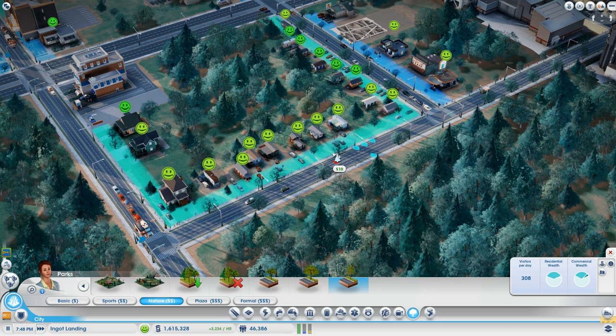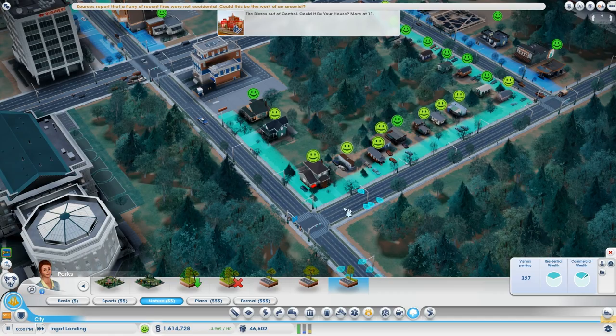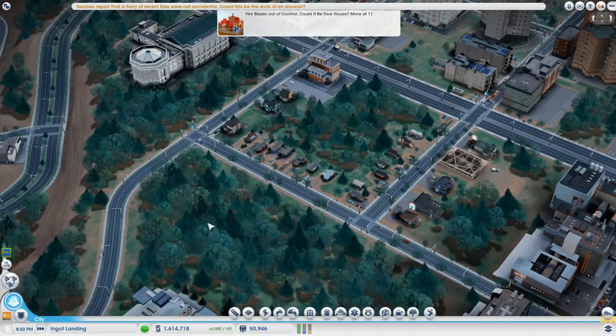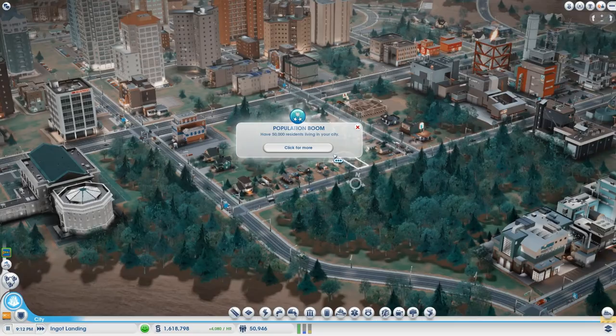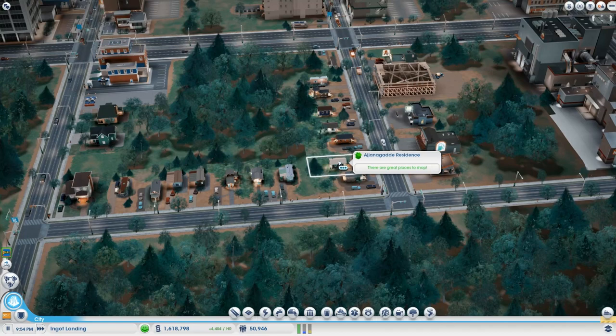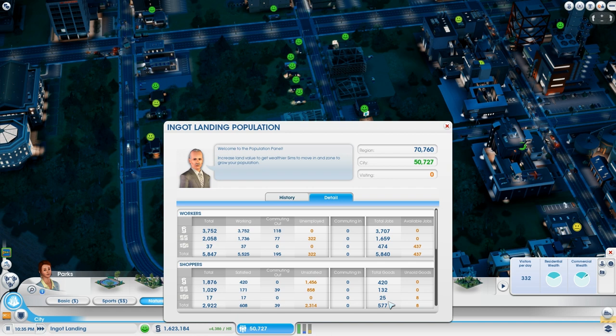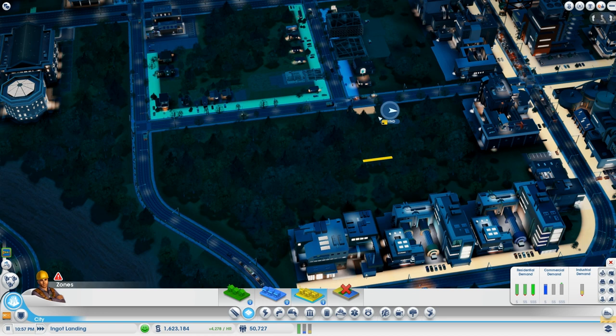I am going to build a nuclear power plant! I can bulldoze my coal plant. I also realized a moment ago that I actually did have a trade depot and now I have two, so I'm going to remove this one because it's going to be in the way of my nuclear power plant. I just surpassed 50,000 sims! I need to blow up that avenue — I've already tested and the nuclear power plant does not fit in that space. I need more jobs now.